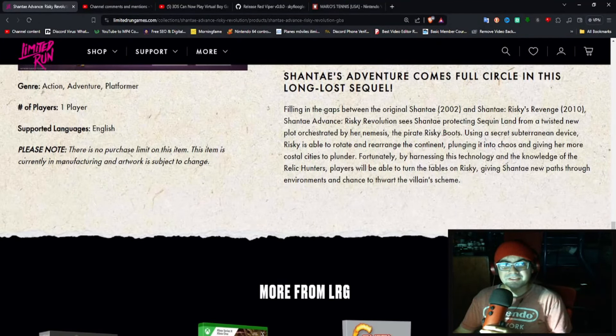Here is the official synopsis: Shantae's adventure comes full circle in this long-lost sequel to the original Shantae game, filling in the gap between Shantae (2002) and Risky's Revenge (2010). Shantae Advanced: Risky Revolution sees Shantae protecting Sequin Land from a twisted new plot by pirate Risky Boots. Using a secret subterranean device, Risky can rotate and arrange the continent, plunging it into chaos. By harnessing this technology and the knowledge of the relic hunters, players can turn the tables on Risky, opening new paths through environments to thwart her scheme.